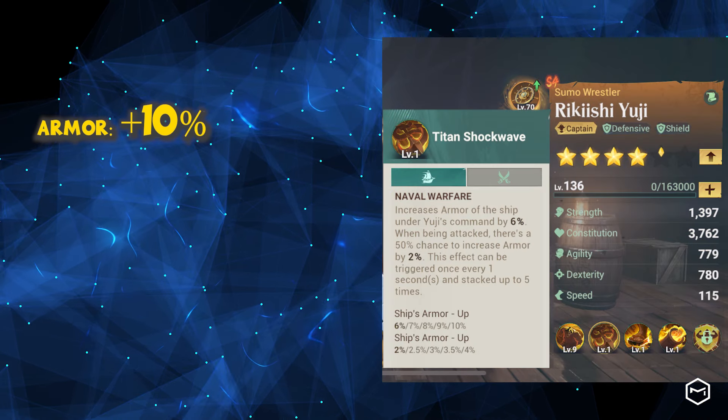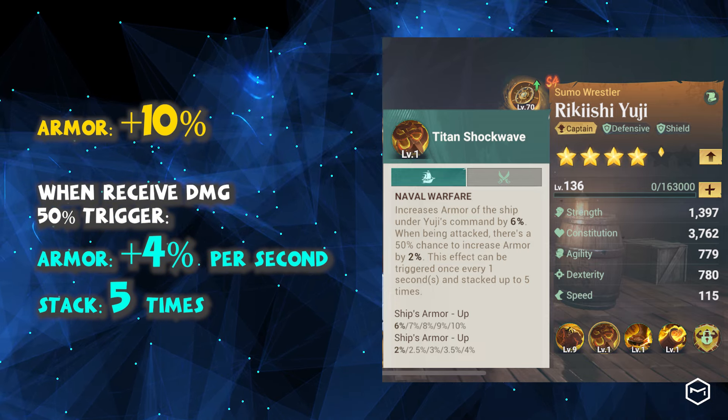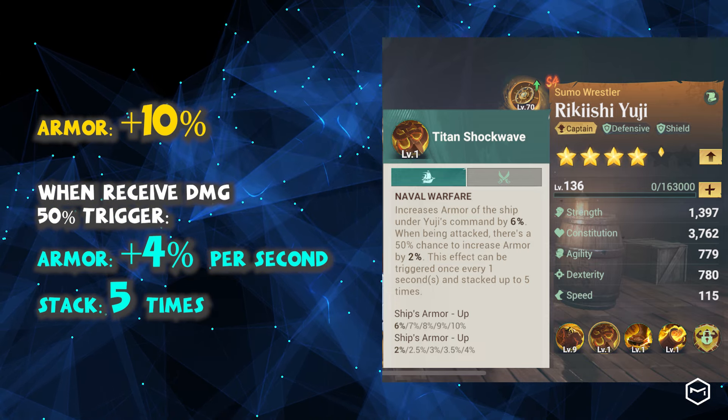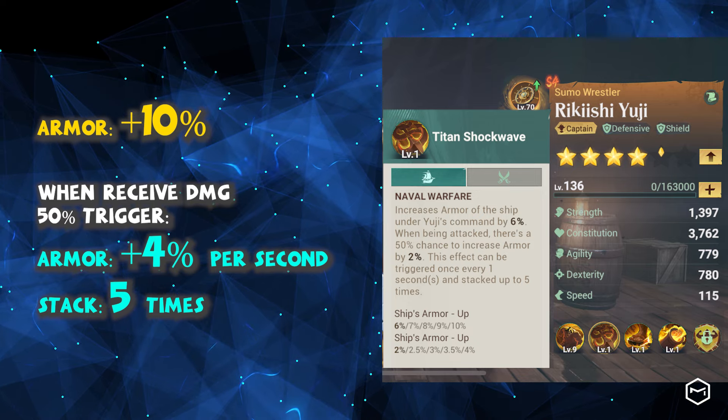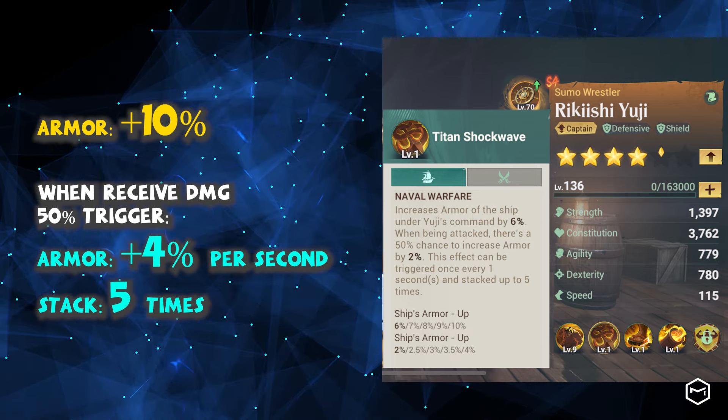His second skill increases his ship's armor by up to 10%. When his ship receives damage, it has a 50% chance of gaining up to 4% armor per second, which can be stacked up to 5 layers. Overall, this skill can provide up to 30% armor.